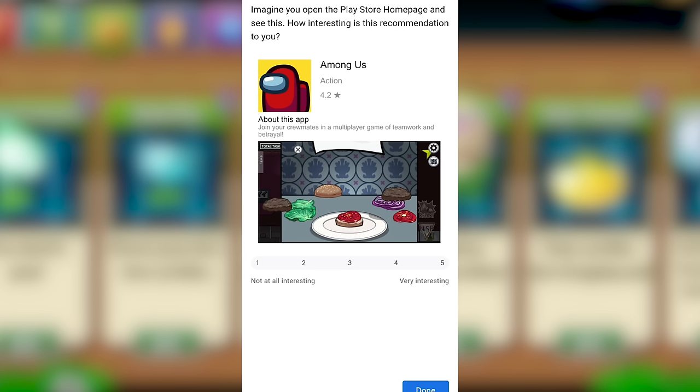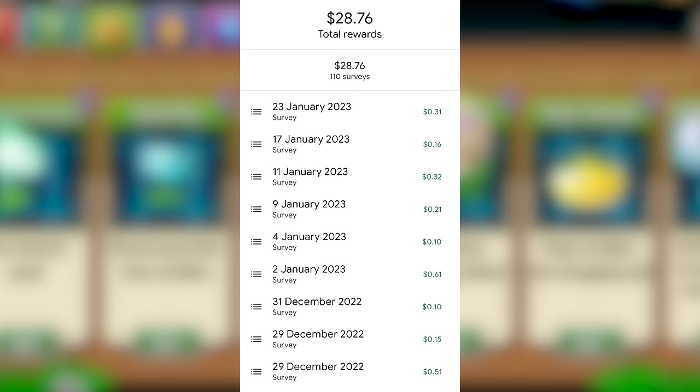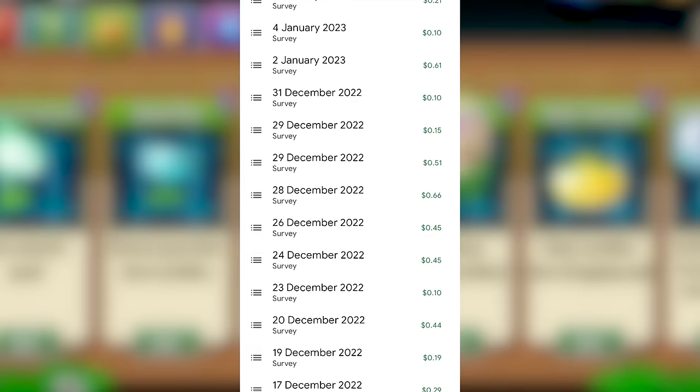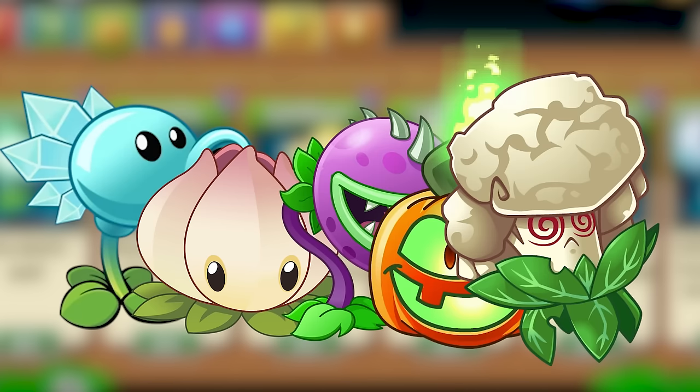These surveys come sporadically. I find that I'll get a survey every few days, however it can vary and sometimes I'll go a week or two with no surveys. This is a slow process — don't expect a bunch of money really quickly. I've been using this app since early 2022 and I've gotten about 25 Australian dollars in under a year. With this money I've been able to buy Snowpea, Powerlily, Chomper, Jack-o-Lantern, and Cactus Power — that's five premium plants in under a year.